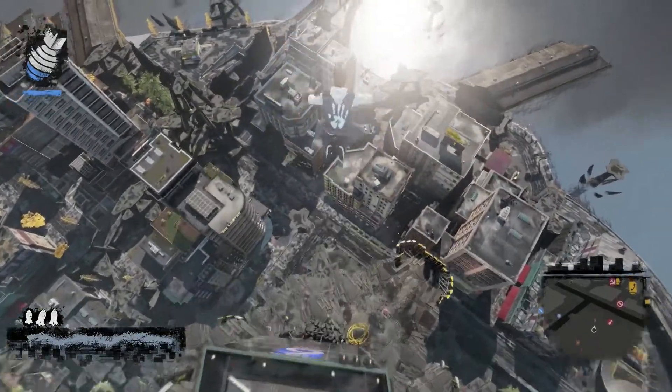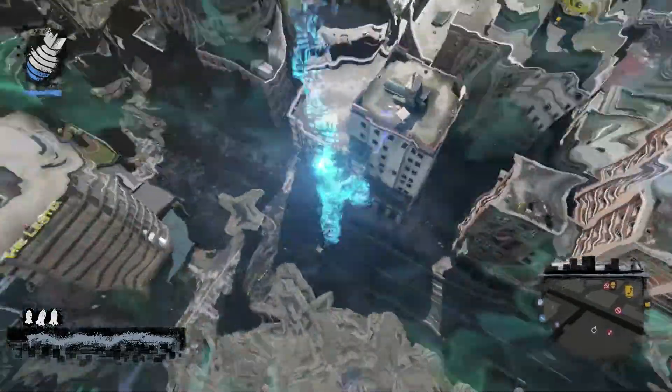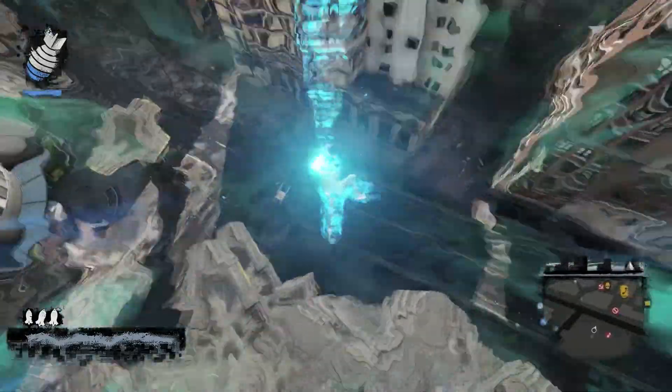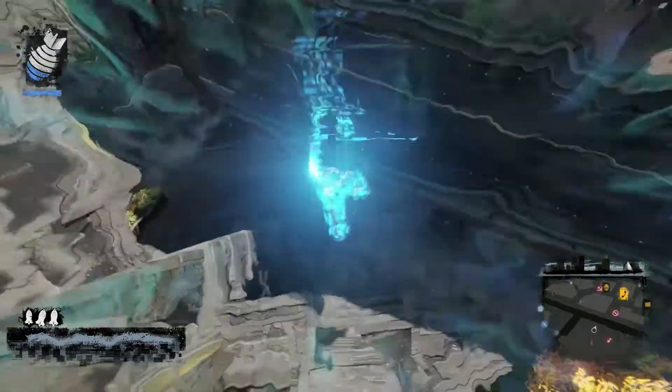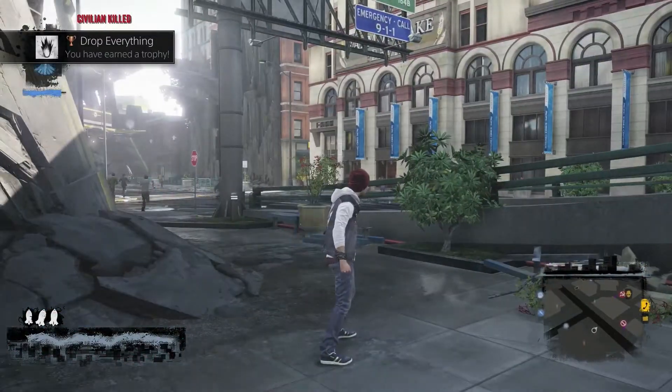As you can see, I just come off the top and hover across, because you need to hover quite far away from the building so that you do not hit anything. Then you hold square — I'm pretty sure it's square — and then you come down, you comet drop, and when you hit the ground you'll get the trophy 'Drop Everything.'